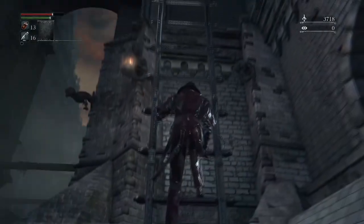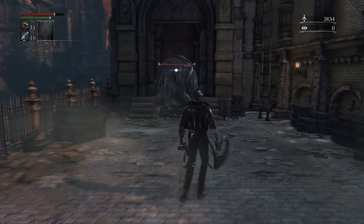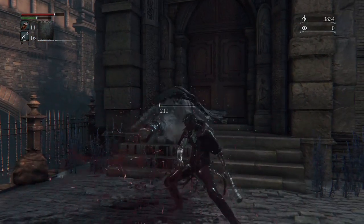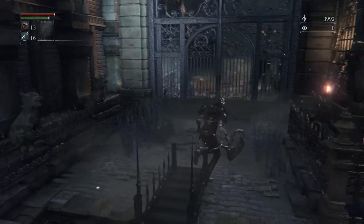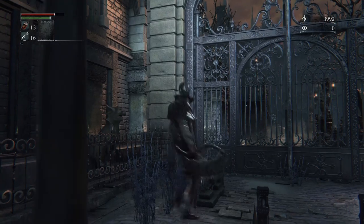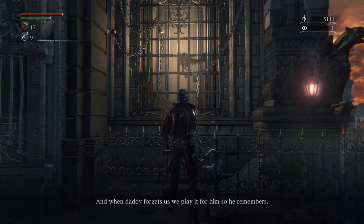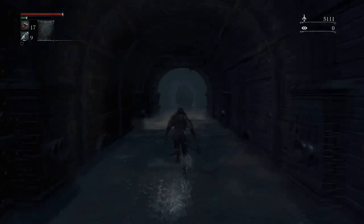Down the pathway there's going to be a ladder to your right — climb all the way up. At the top there's going to be another fatty; he's very easy to walk behind and backstab. Once he's defeated and you climb up the ladder, open up the gate. On the other side, talk to the little girl — she's going to give you the music box, which will come in handy later. Then progress as usual.